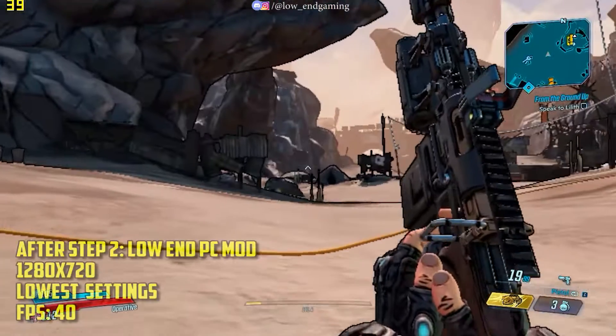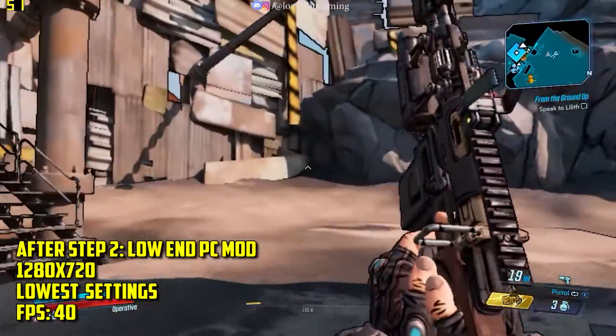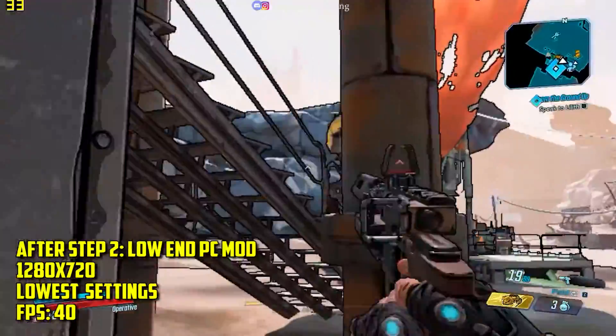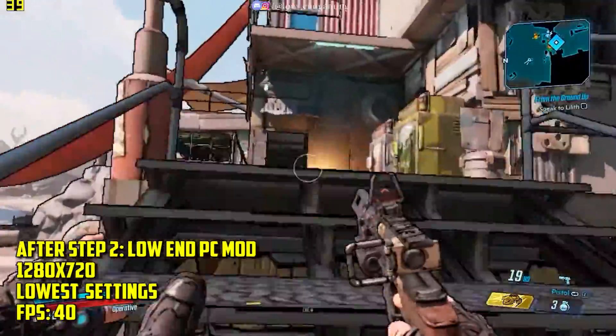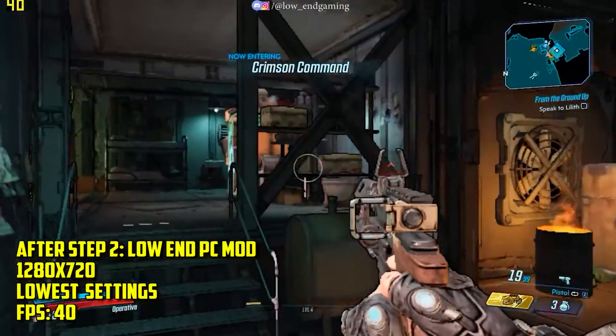Now just go and play your game and it will run on the reduced settings. After this step the game was giving around 40 FPS and was very smooth to play. Hope that you also got a good FPS boost. If your lag is still not fixed, just keep watching the video — let's move to the next step.